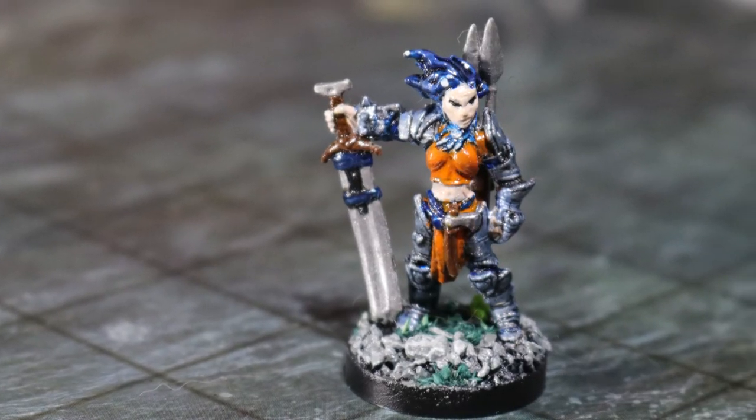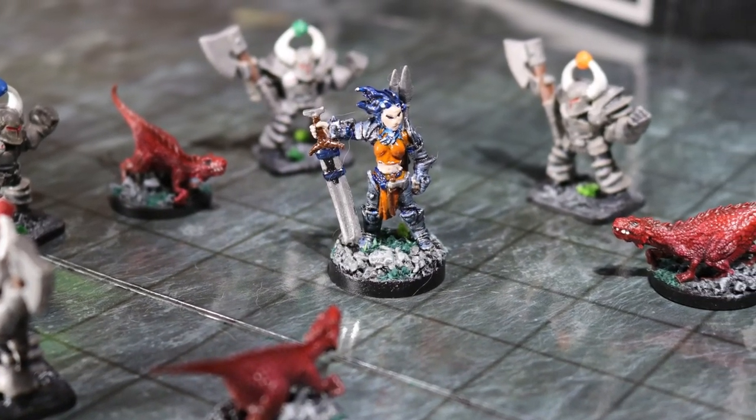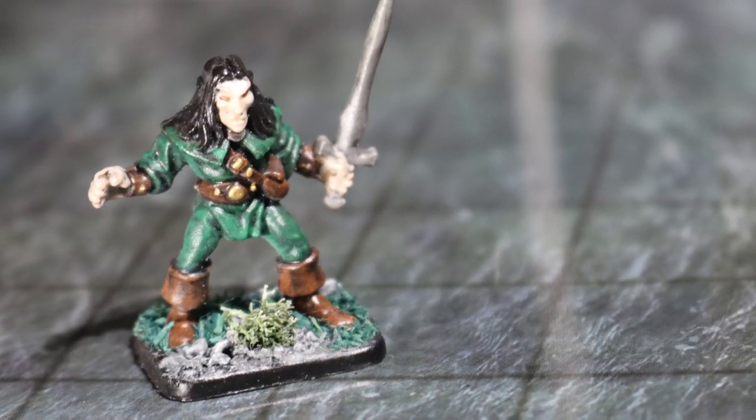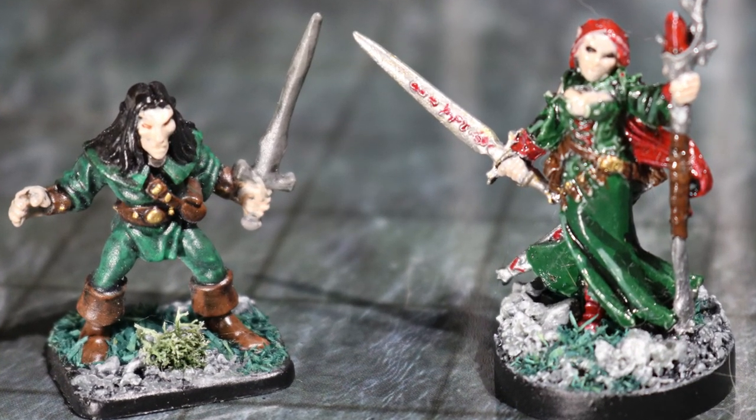Number 28: Let your players shine. Design challenges that give each of your players an opportunity to do something really awesome and help the entire group — something that lets them shine and show how cool they are. If there's a barbarian who loves combat, make sure there's something to smash each session. Got a bard who loves sweet-talking NPCs? Give him NPCs to sweet-talk.